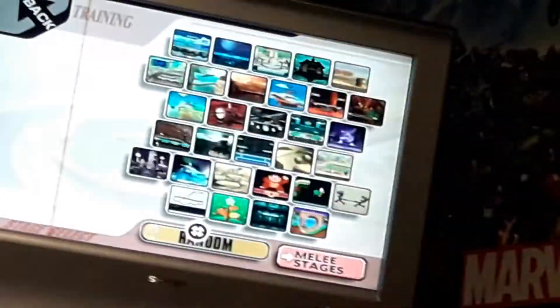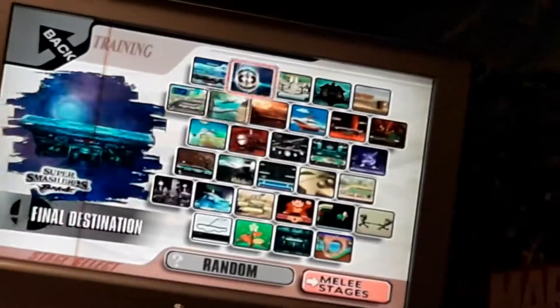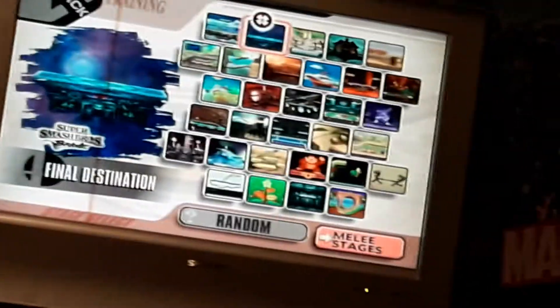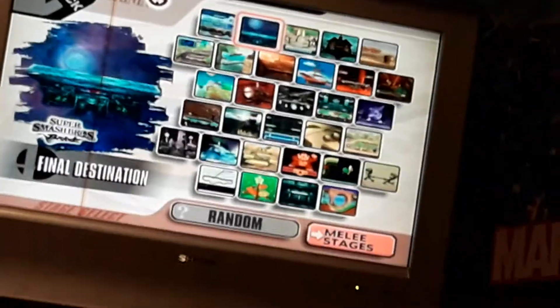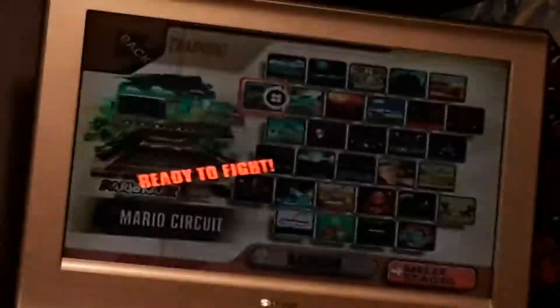The first thing you want to do is you can select random in any stage. We're going to select a stage — we're just going to use... actually, I don't want to use Final Destination. Let's do Mario Circuit.